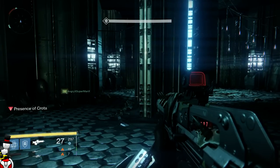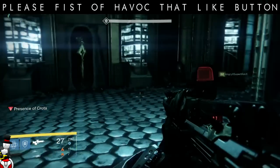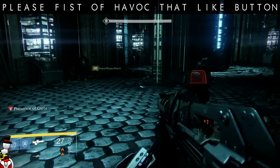Now let's talk about the raid. In the raid I got a Word of Crota, two radiant shards, and seven radiant energy, and that is everything I got in the raid.